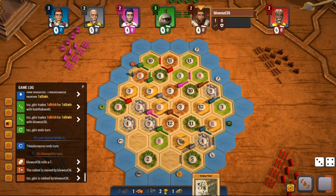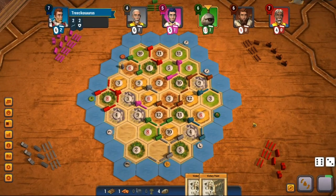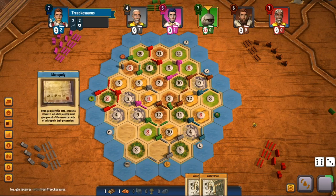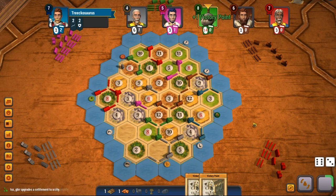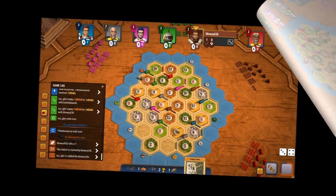Another advantage could be getting a monopoly, and monopolies are completely insane within this game mode. Normally you already get the cards of three of your opponents — can you imagine how strong it is if you get cards from five opponents? As you can see in this game, this is exactly what happened to Green. Green was able to use the monopoly and get three cities with it. But the main reason is that you want to stay under the radar.